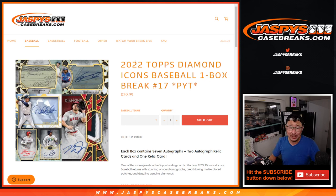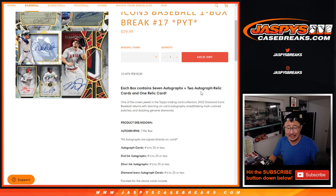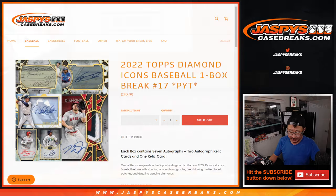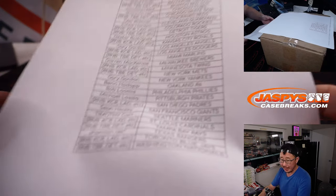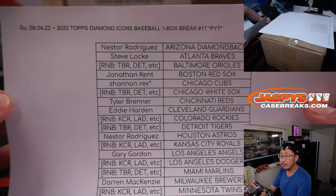Hi everybody, Joe for Jaspi's CaseBreaks.com. Happy Sunday. We've got 2022 Topps Diamond Icon Baseball coming at you — Pick Your Team, number 17. Love this stuff. Big thanks, it's from a fresh case too. Big thanks to this group for making it happen. Appreciate it.